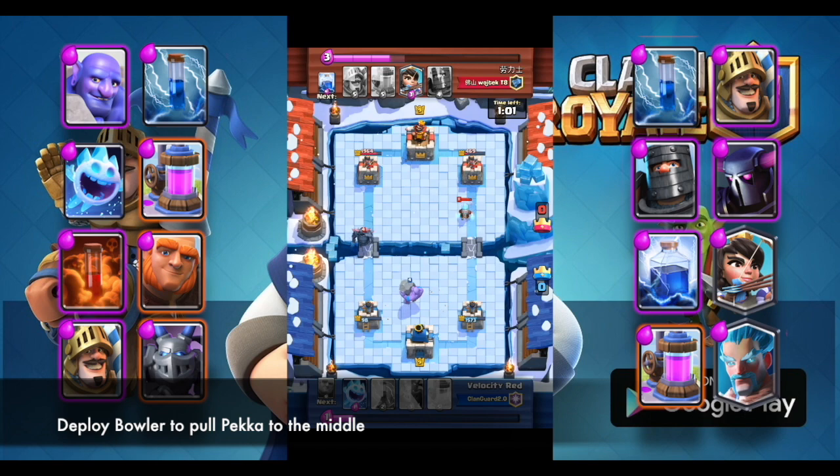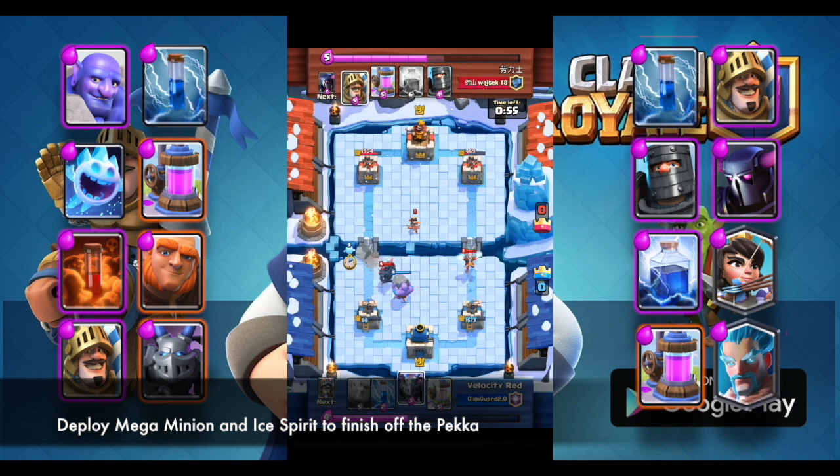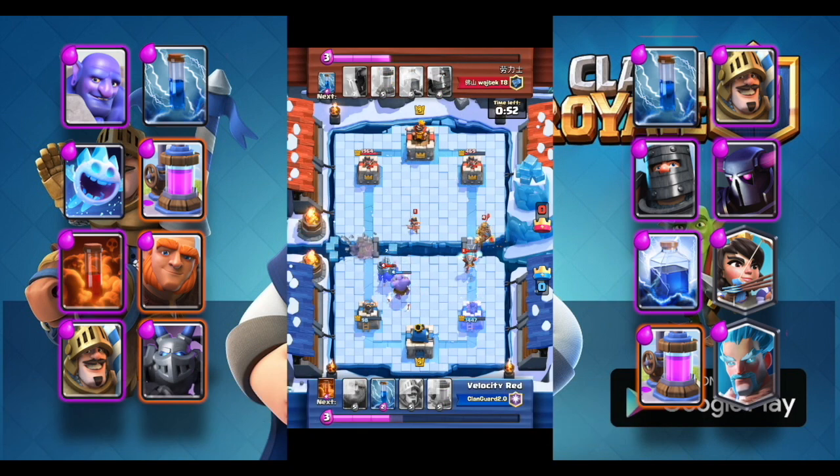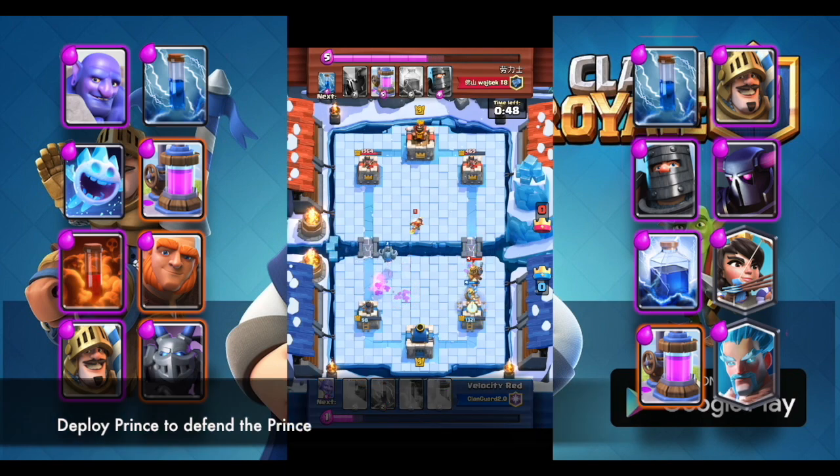Deploy Bowler to pull Pekka to the middle. Deploy Mega Minion and Ice Spirit to finish off the Pekka. Deploy Prince to defend the Prince. Giant Prince push.